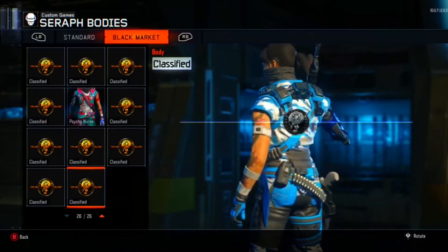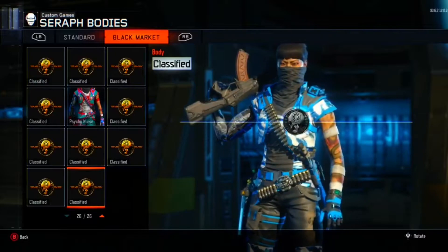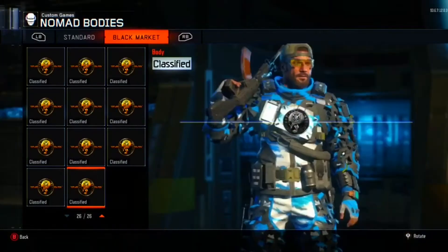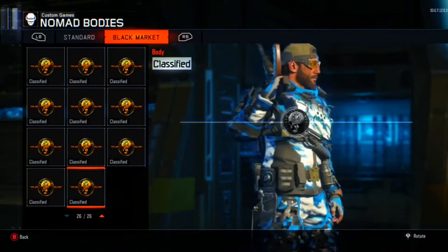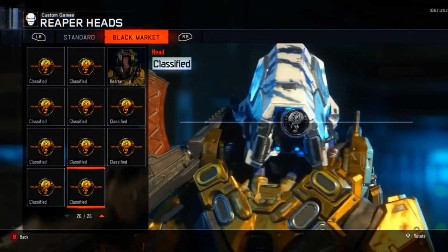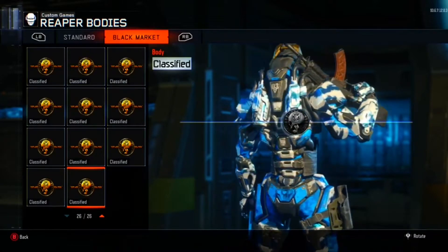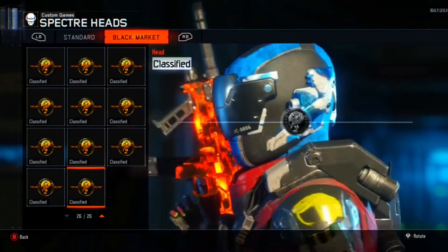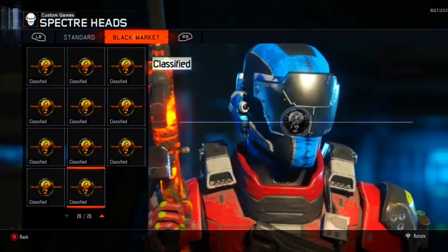Tell me down below in the comments which specialist heads and bodies you think are the best. Personally, I think the Ruin and the Seraph are the dopest. The Firebreak looks hilarious though — it's like a juggernaut suit, he's looking like a whole offensive lineman. The head for Firebreak I low-key think looks dope, kind of like a Halo mask. I also like Spectra's new fit — she always looks dope with every single skin. And the Prophet's head, he's out here looking like Mr. Clean, like Michael Jordan.